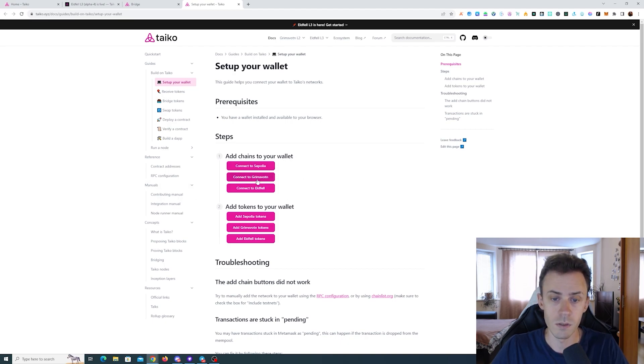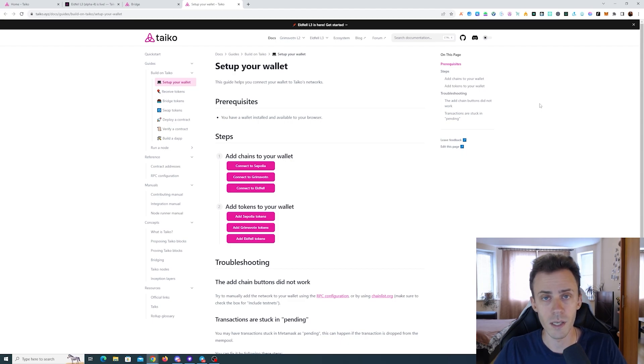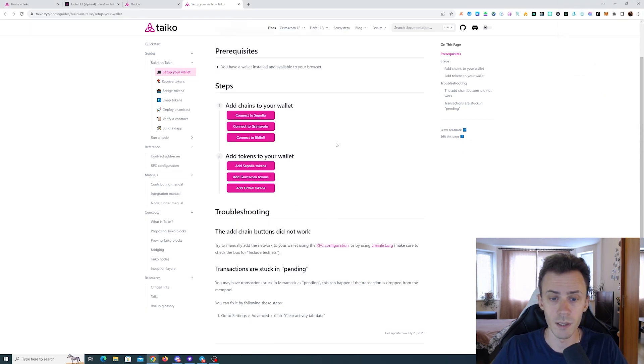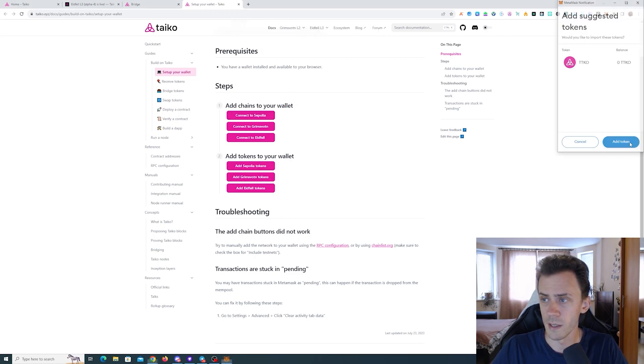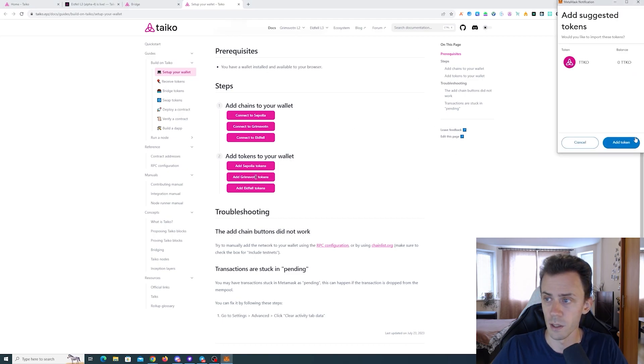If you don't have Sepolia ETH you can add this to your wallet. Then we need the L2 and L3. This Grimswater network is L2 — it's essentially the same as the L2 in Alpha 3 testnet, just rebranded. Then we have the L3 testnet. On the same page we can add the tokens. Before adding tokens to a specific network, connect to that network first — make sure you're on Sepolia before adding Sepolia tokens, otherwise it will prompt you to add the network again. Now we connect to L2 and add the L2 tokens.